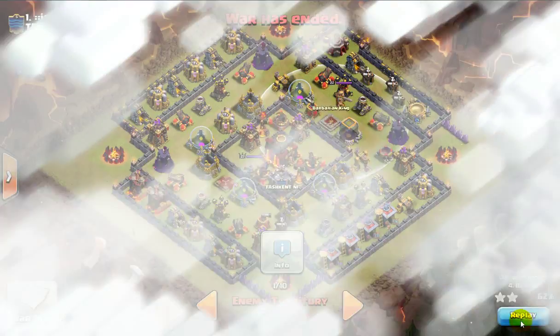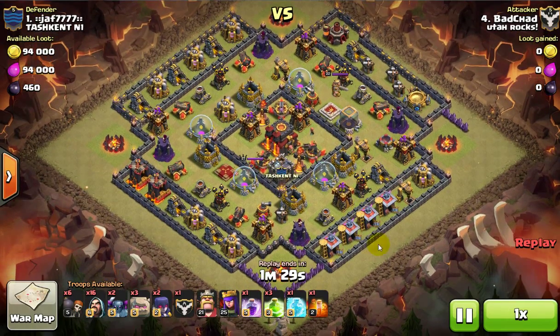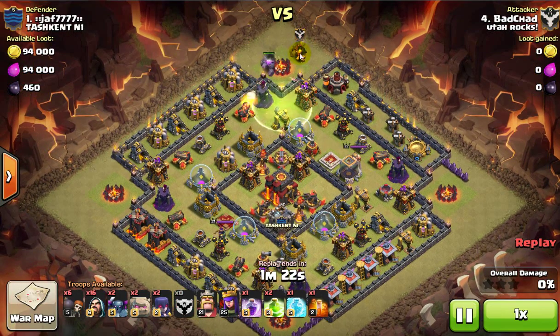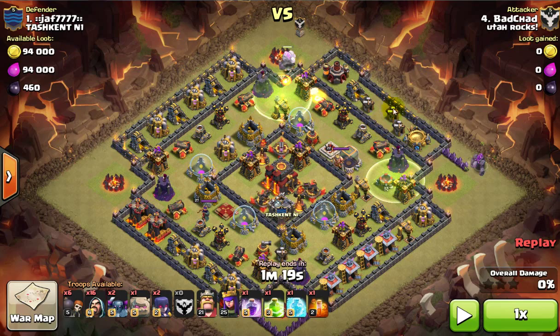I've shown this before but we'll talk about it as we go. Let me talk about scouting this base. When deciding what side to come from on one of these, it's fairly important. On this one you can see I drop a jump spell here and then two Golems — a Golem and a level 7 Giant — and then a jump spell over here with two Golems. I was a little bit late on dropping my Wizards. Usually I drop two Golems and then the Wizards right behind, but you see it works out anyway.